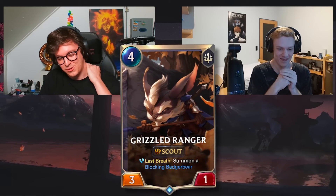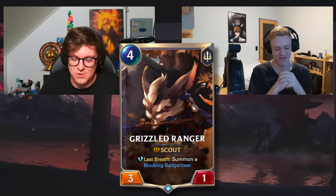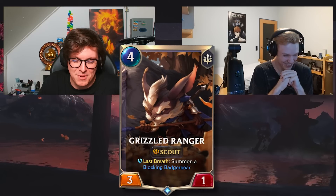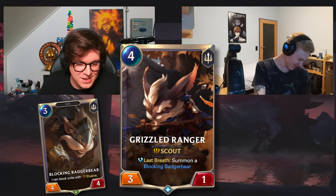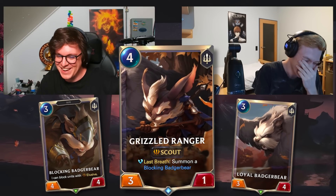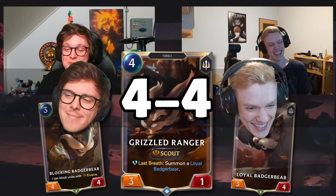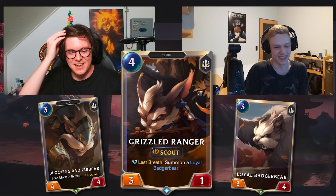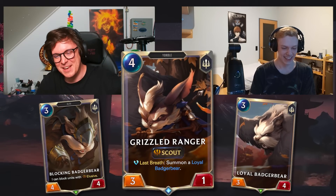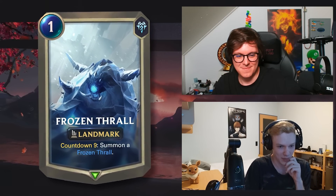Four mana, three-one, Grizzle Ranger — yeah, this used to be a four-one but it's been a three-one for a while. Scout is correct. Last breath: summon a Blocking Badger Bear. I think that Blocking Badger Bear is the four-four and that's a three-four. It should be summon a Loyal Badger Bear. Yeah, that's the one — no, I got this one!